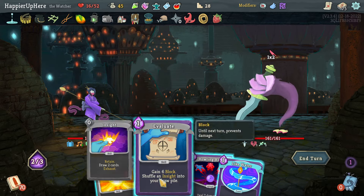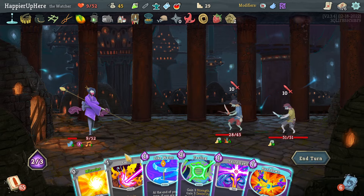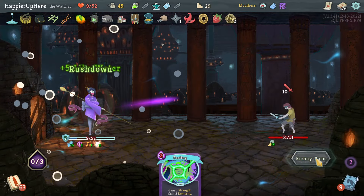Can I kill this one if I do Smite and Pressure Points? Let's do Pressure Points then Smite, then an Attack potion — I think I need to do that otherwise I might be dead. Let's do Third Eye, Empty Fist is good. I can also do Indignation with the Empty Fist. Let me also do Like Water and Rush Down.